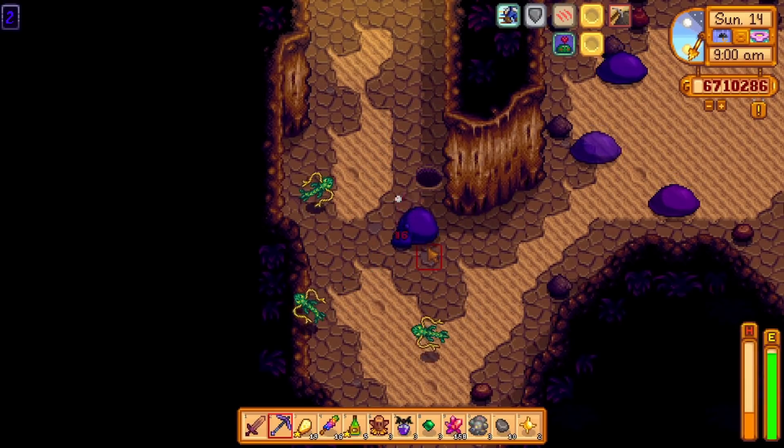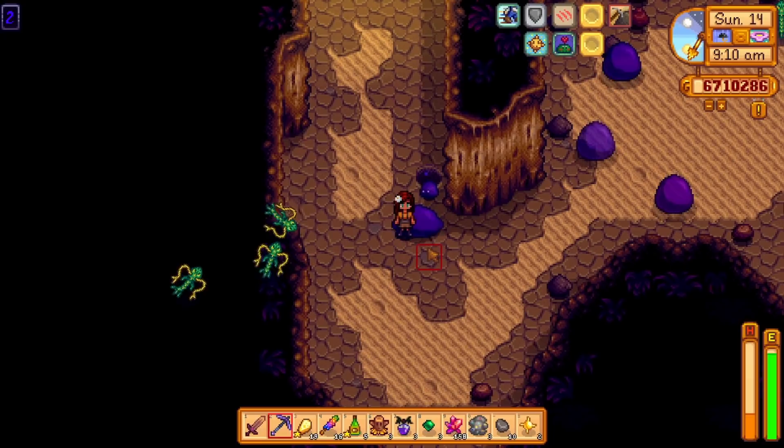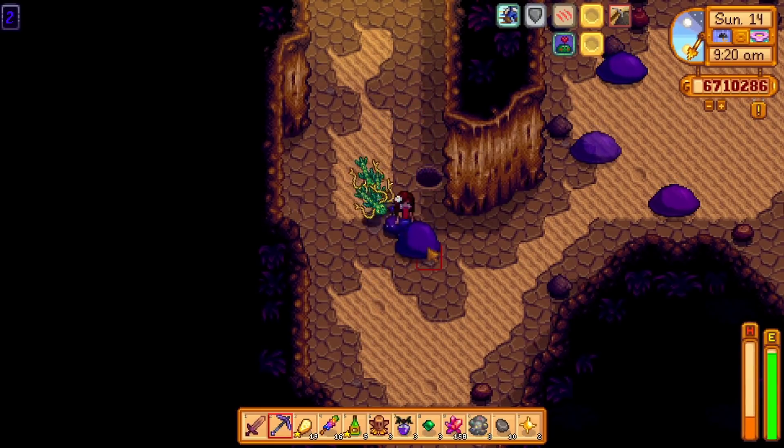The enchant doesn't matter too much here — I went with the crusader enchant, but the vampirism enchant would work so much better since you can heal up whatever tiny bit of damage you take. For the enhancements, use three topazes. These will further increase the total defense on your dwarf sword.